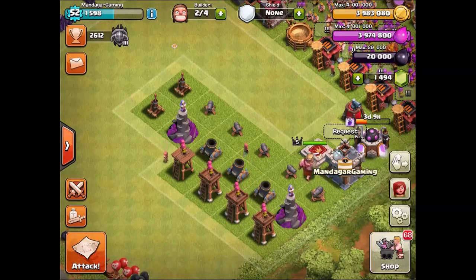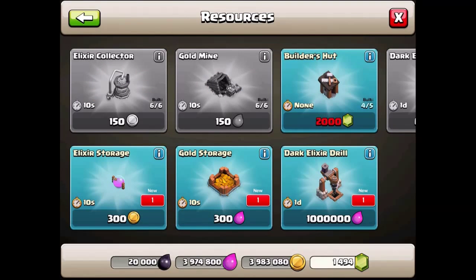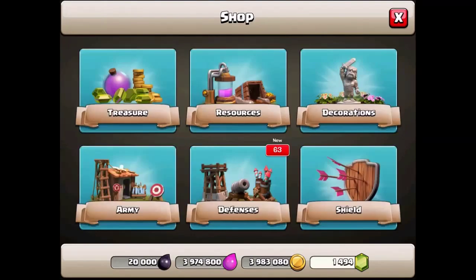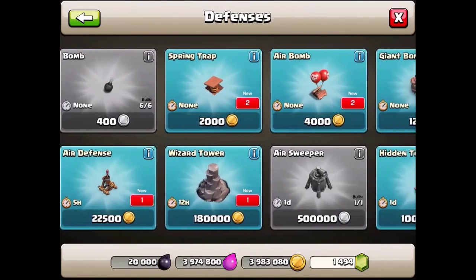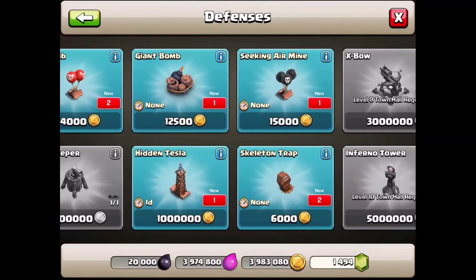Let's look in the shop first to see what new stuff we got. We got a DE Drill, Gold Storage, Elixir Storage, Dark Barrack, Dark Spell Factory, 50 walls, Archer Tower, Mortar, Air Defense, Wizard Tower, two Spring Traps, two Air Bombs, Giant Bomb, Hidden Tesla, two Skeleton Traps, and a Seeking Air Mine.